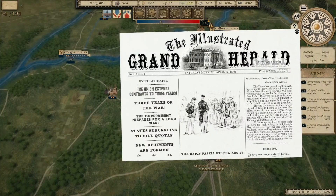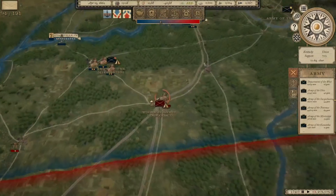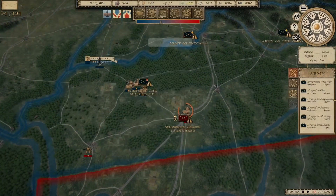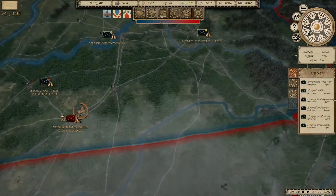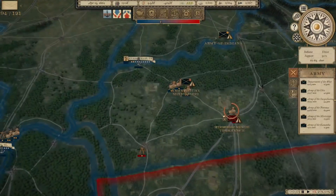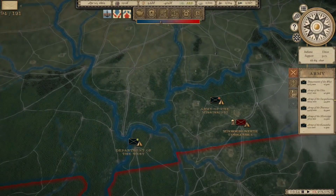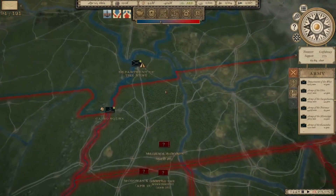As soon as we are able to, we're going to make a move and try to push the Confederates out of the state of Kentucky. We'll push forward with the Army of the Mississippi and the Army of the Ohio, and we'll keep the Army of Indiana back as a quick reaction force for any Confederate incursions.